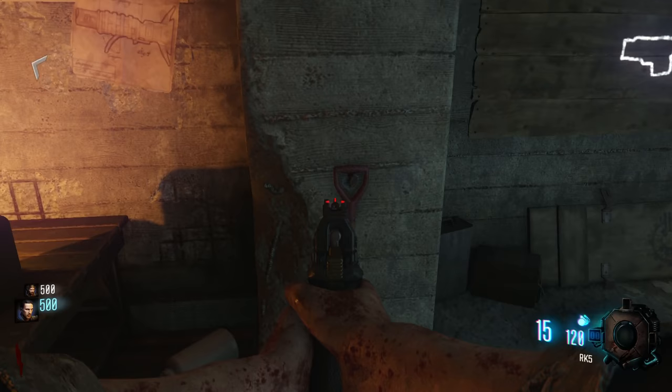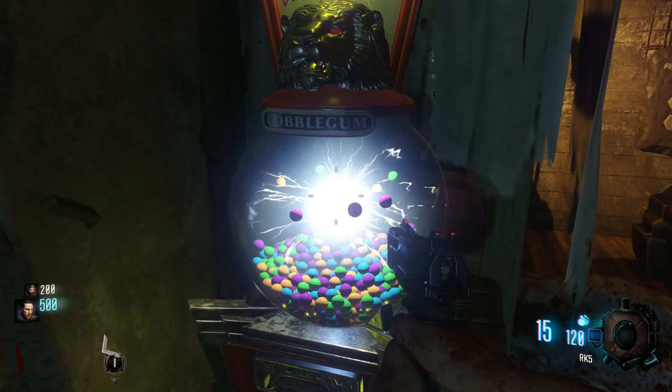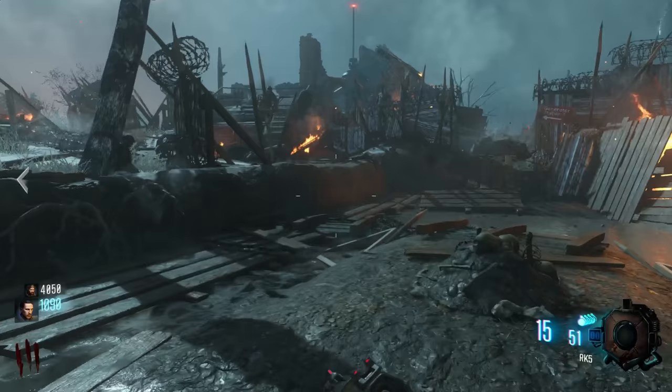Every time you spawn into Origins there are going to be two shovel locations every single time. The first one is going to be on the bottom level of the spawn room, and the second one is going to be under the generator three sign sitting there. There are only four shovels that will spawn in a game at a time — because of four players — and even in solo there are still going to be four shovels that spawn in.